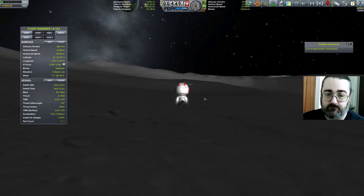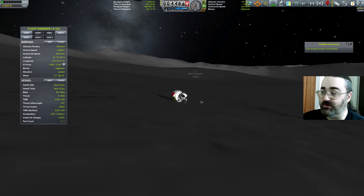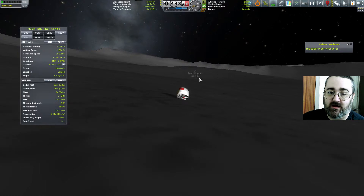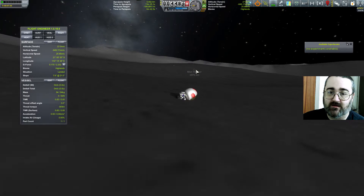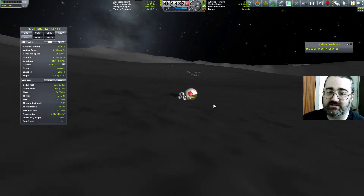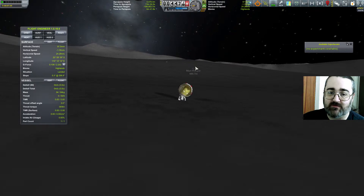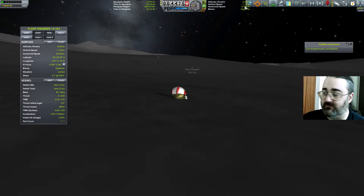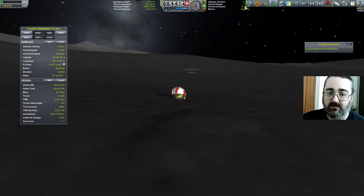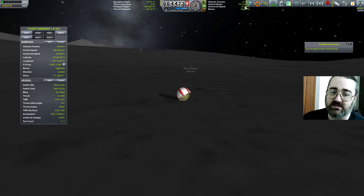I wonder if I'm going to smash into the ground. I nearly got away with that, but I'm pointing the right direction. I wonder if I'm going to do a little jump over that hill. The moon's surface must be so smooth — I mean, come on, look at this, I'm barely slowing down at all. I was going at 30 metres a second and I'm still going at 22 — this moon's surface must be just ridiculously smooth.